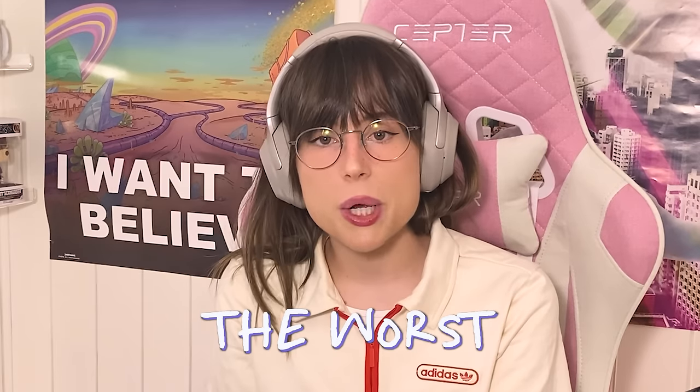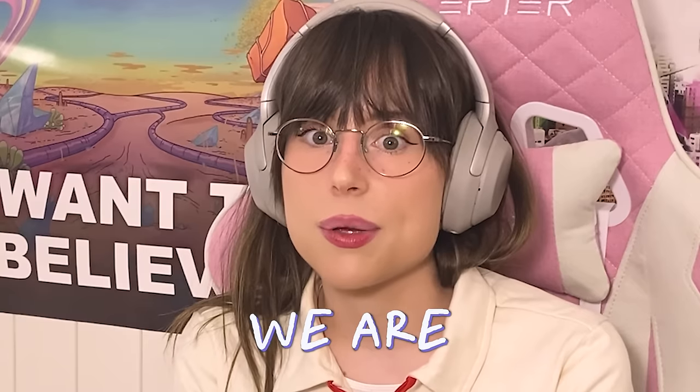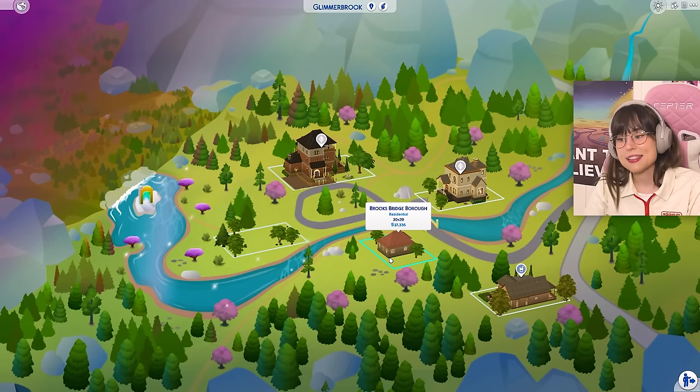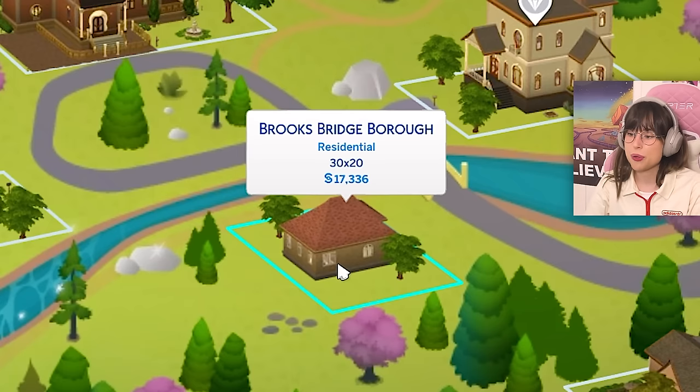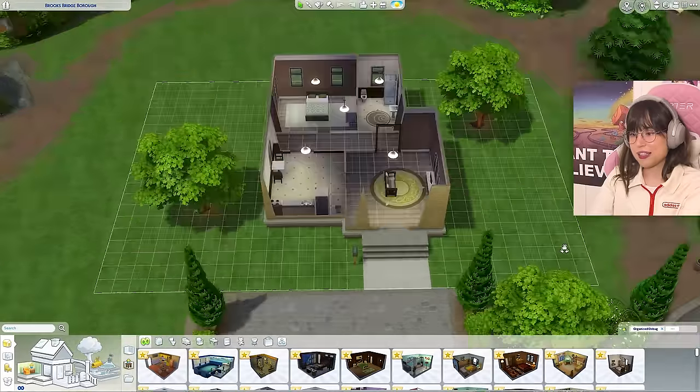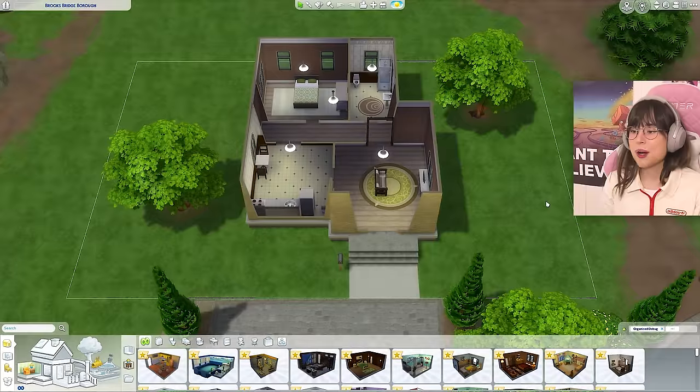Hello! Today we're going to renovate the worst house in The Sims 4. You might be wondering what is the worst house in The Sims 4 - there are so many to choose from. From my own opinion, I think the worst house is the little starter house in Glimmerbrook. It's called Brooks Bridge Borough and it is truly something else.